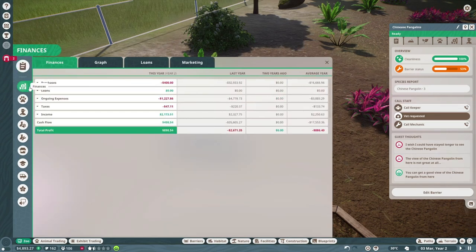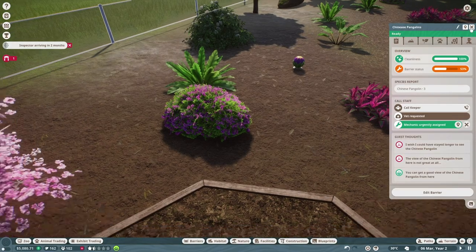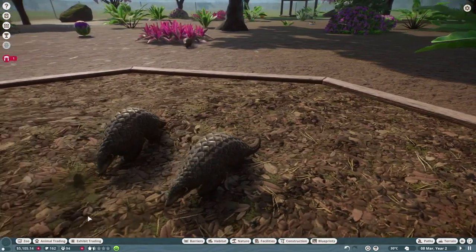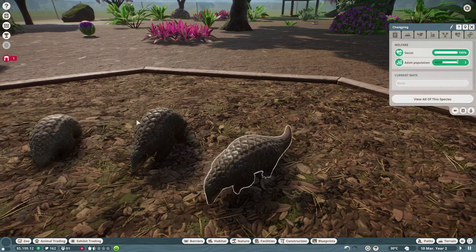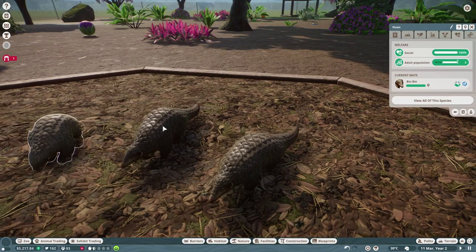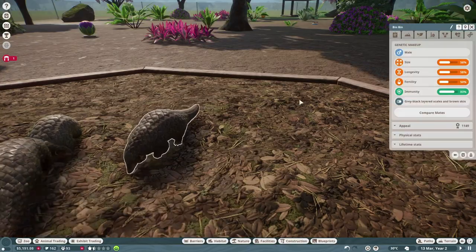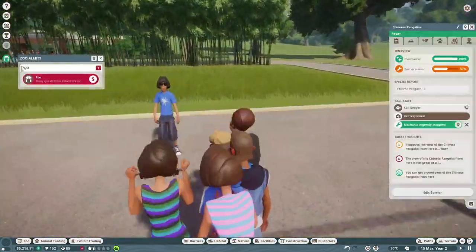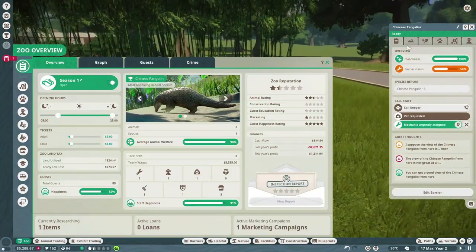Whatever time people are spending in the zoo — we're calling the mechanic because the barrier status is not great. The pangolins are foraging, looking for their bugs and stuff. I think these two are the ones that are mated — yeah, this is Bindi, he's a good boy. His genetics aren't terrible, immunity is pretty good, fertility is not awful. Fertility just means we're going to get more babies, which is something we very much want.